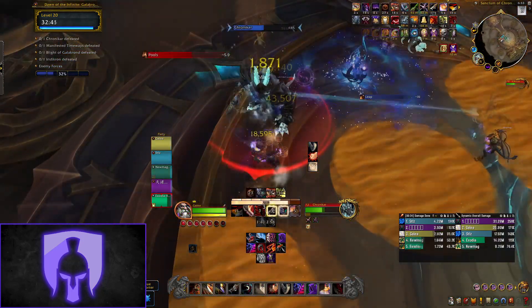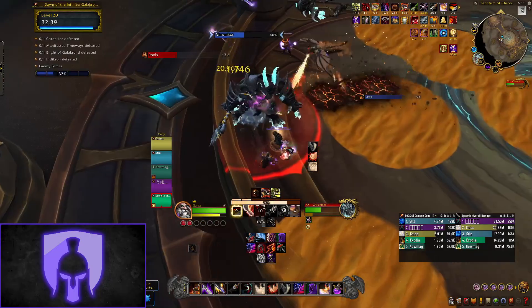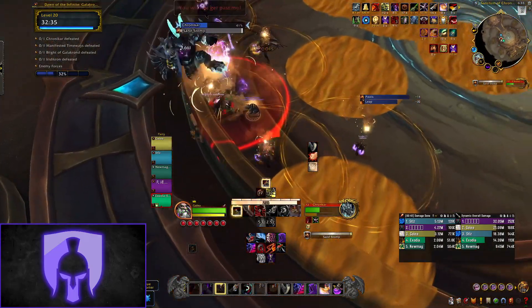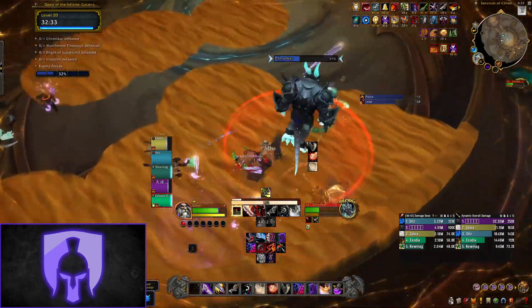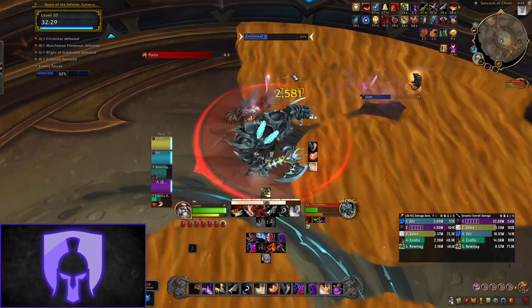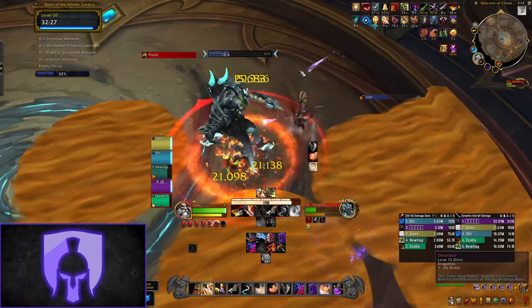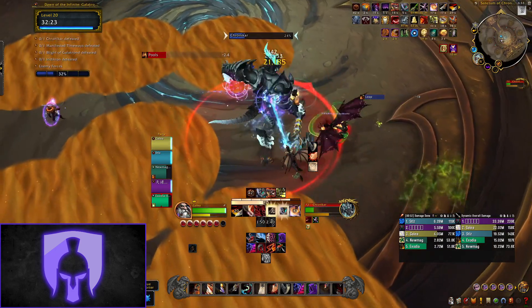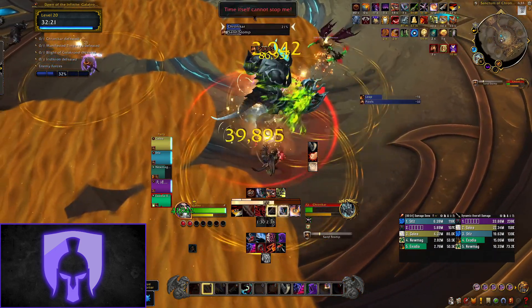The final ability to watch out for is for tanks and healers — this is called Chrono Shear. It is a tank nuke that increases damage taken by 600% and leaves a healing absorb on the target. Once the absorb shield has been removed you can then dispel the damage increase. Healers and tanks need to coordinate to make sure the absorb is removed as fast as possible so you can get the dispel off. That's it for the first boss.